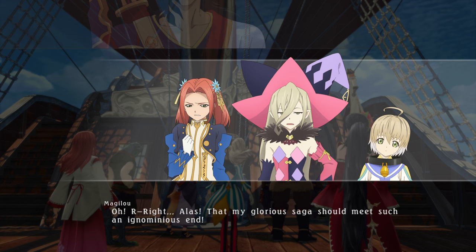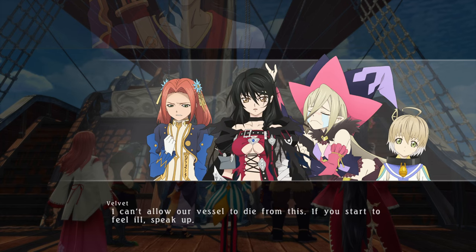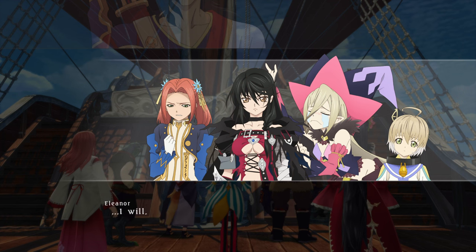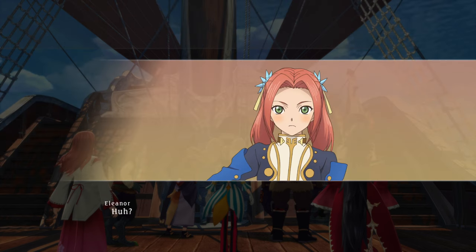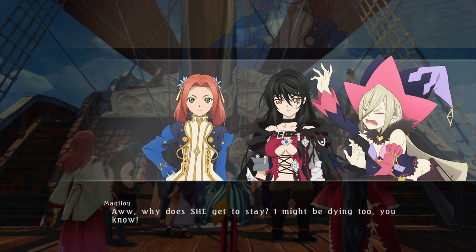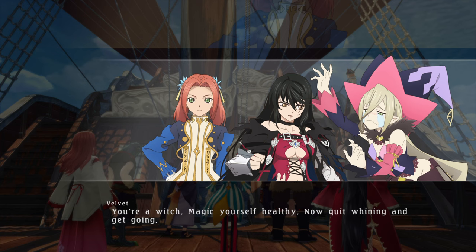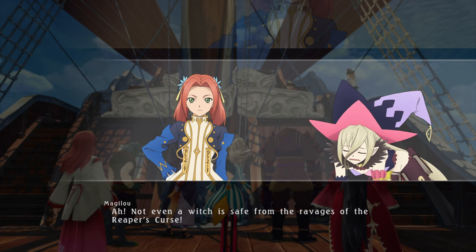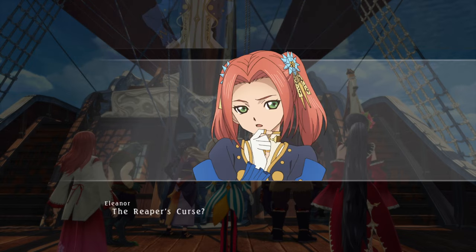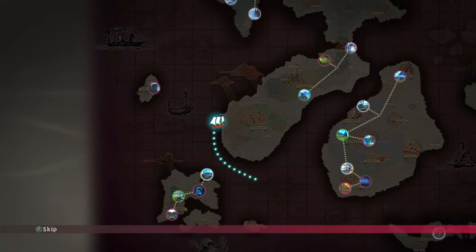If my glorious saga should meet such an ignominious end! I can't allow our vessel to die from this. If you start to feel ill, speak up. We'll all be helping out in the search — everyone but Eleanor, that is. Why does she get to stay? I might be dying too, you know. You're a witch — magic yourself healthy. Now quit whining and get going. Not even a witch is safe from the ravages of the Reaper's Curse. The Reaper's Curse? Oh no — if she leaves the party, that means I can't grind her mastery skills.